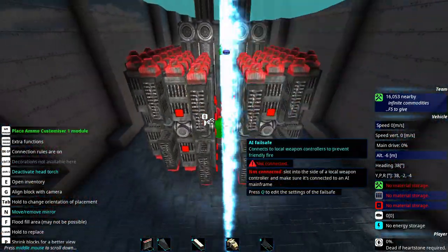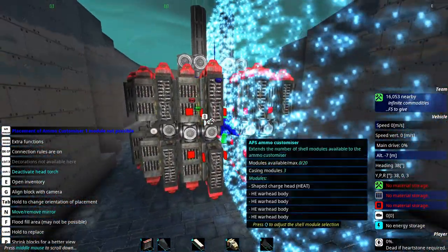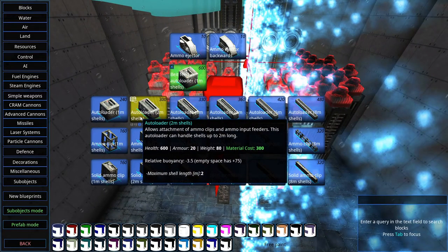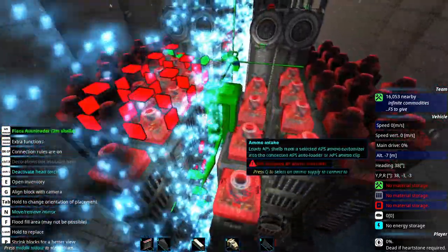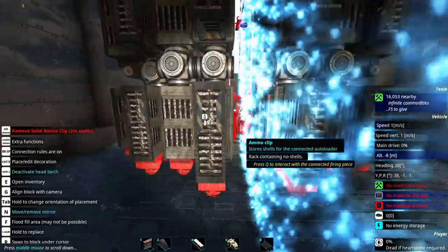In a sudden stroke of genius — or maybe it was stupidity, I'm not quite sure myself — I decided to replace those one-meter autoloaders with two-meter autoloaders, gaining several benefits. By doubling the length of the autoloader I only had to pay 60 resources extra, meaning basically 25% of the original cost of the one-meter autoloader, maybe reducing the rate of fire, but also increasing the shell size and thus damage, and making this whole mess here not that expensive.